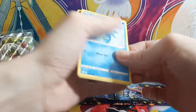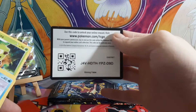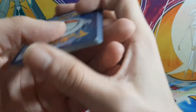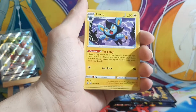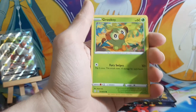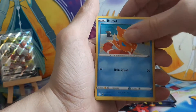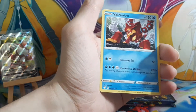Sorry, I have to keep pausing because for some reason my cat chose now to start meowing — apologies if you can hear him. Third pack: water energy, Luxio, gym trainer, Thwacky, Horsea, Grookey, Morpeko, Spinner Rack, Weavile, the weird Poké Ball guy, and Volcanion.